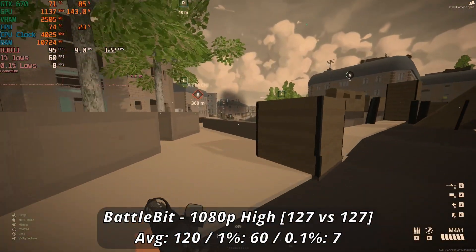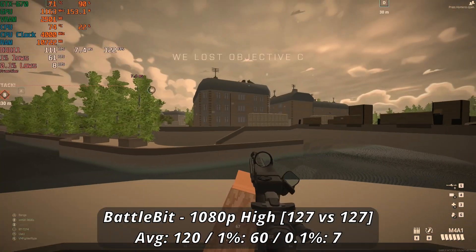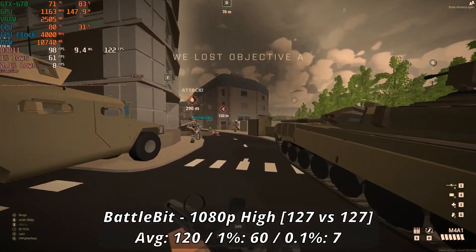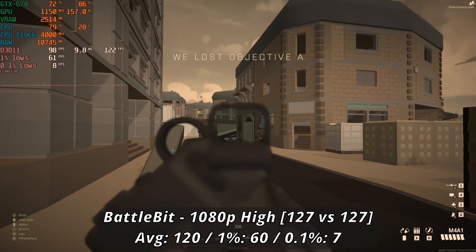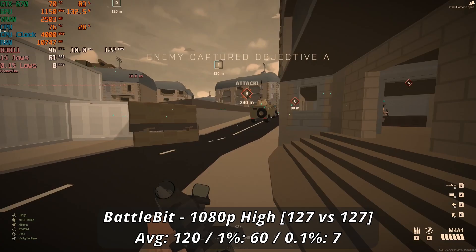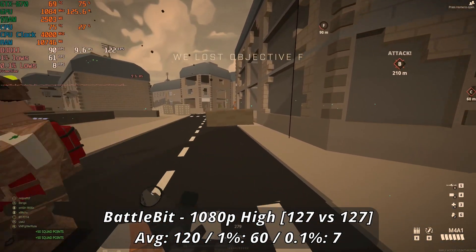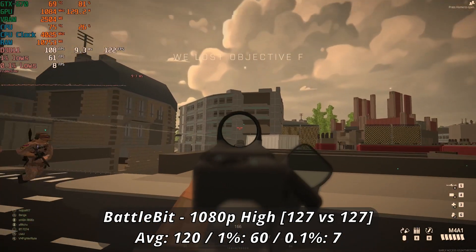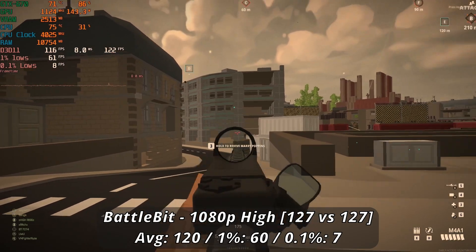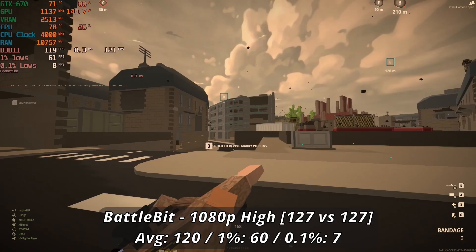Simpler indie titles like Battlebit Remastered will hold up pretty well with the 670, although it really does fluctuate quite a bit, especially depending on the map and lobby size. Going with a 1080P High preset here, we've got a very solid 120 FPS average on a 127 versus 127 game, though expect frequent dips in performance. With 64 or 1% lows and a measly 7 for the 0.1s, this game runs fine enough with still a bunch of tuning available to tighten up those frames. The game's blocky nature means you probably won't lose too much detail if you drop down to medium or low, besides maybe the view distance.